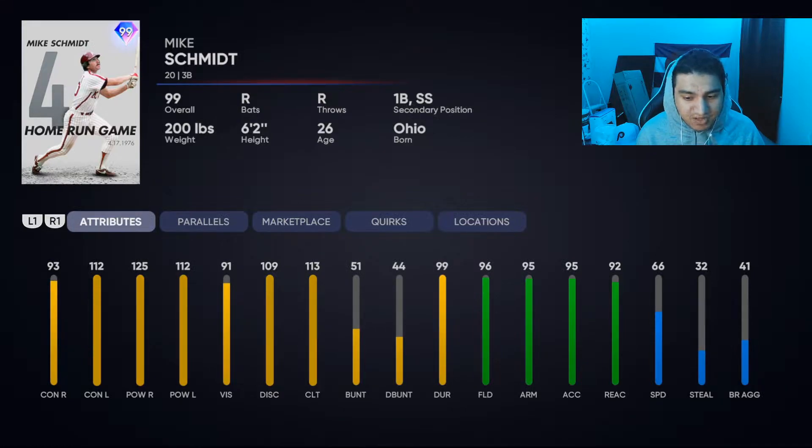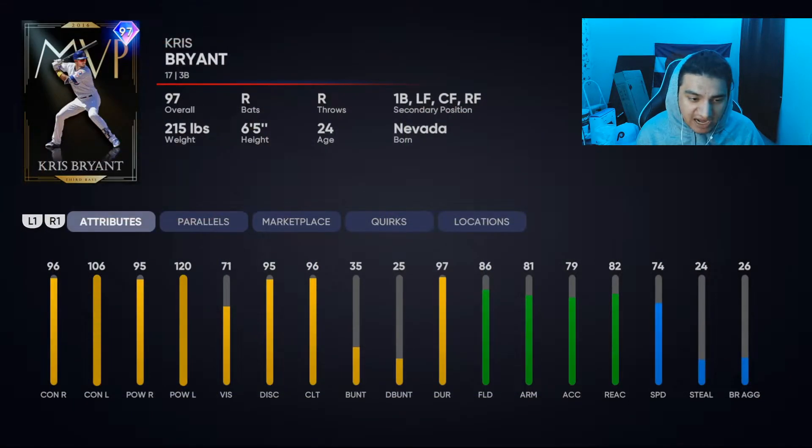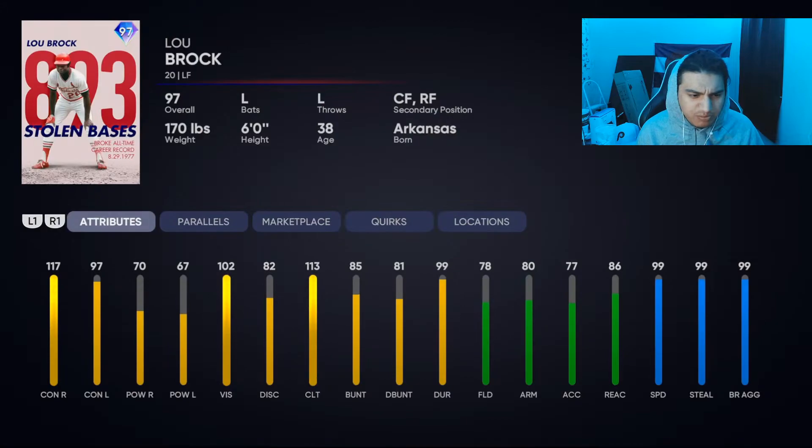Mike Schmidt has 96 fielding — really really solid, could definitely be end game. 93 contact is a little low; we'd want something a bit higher, but that's not the end of the world. This Chris Bryant MVP card — I hit so well with Chris Bryant, I'm definitely gonna use this guy. That card looks absolutely insane.